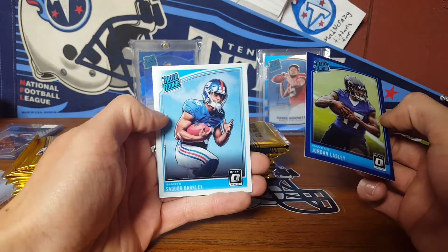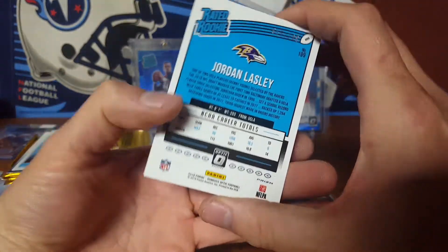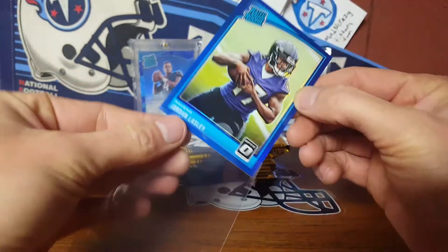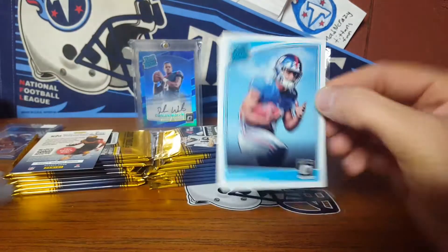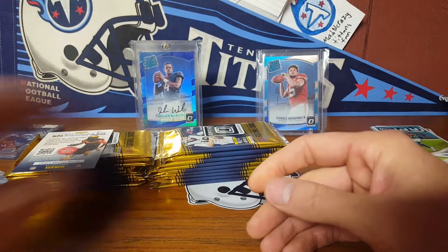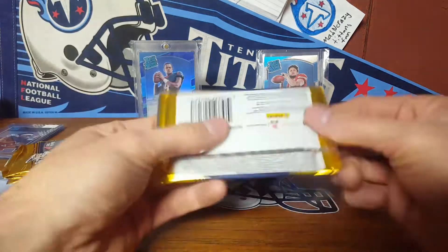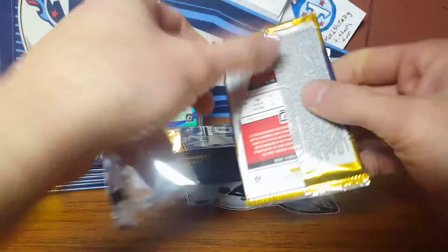We got a Saquon rated rookie and the blue Jordan Lasley — that's out of 149. We'll sleeve up the color. At least I got a Saquon already — that's a couple bucks right there. I love the rated rookies. They actually changed them because they're in their helmets now. I don't think they're in their helmets on the Donruss versions, so it's kind of cool — I have two different versions of it.